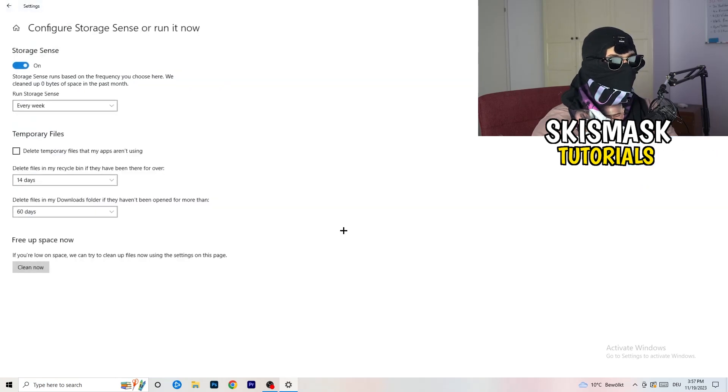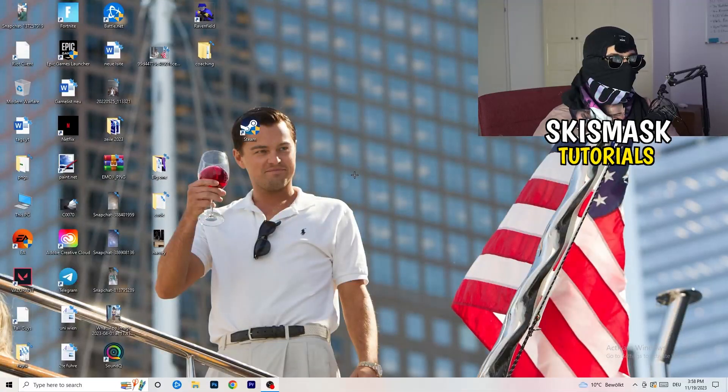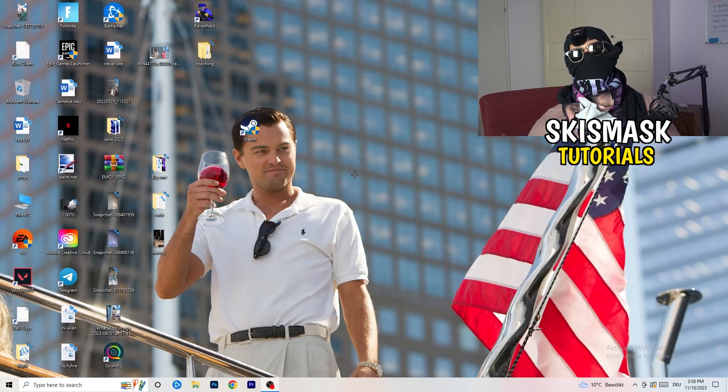Go to Storage and click 'Configure Storage Sense or run it now'. Copy the recommended settings — every week, 40 days, 60 days — and run it. This will delete all temporary files on your PC, freeing up storage and improving general performance. Once you've finished all these steps, restart your PC and try to launch your game through the launcher or your shortcut. I hope this video helped — leave a like, comment, or subscribe, and see you in the next one.